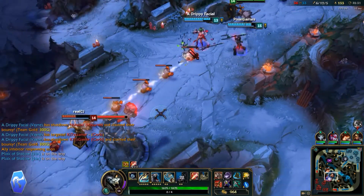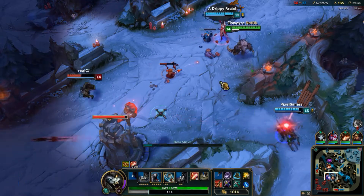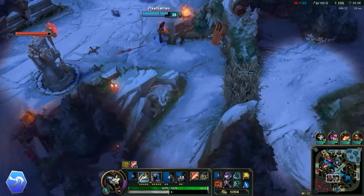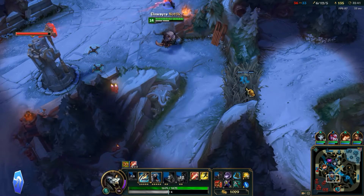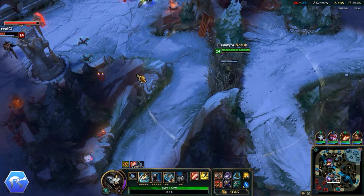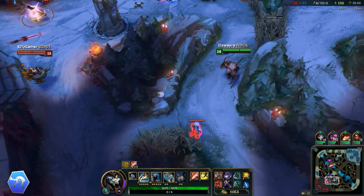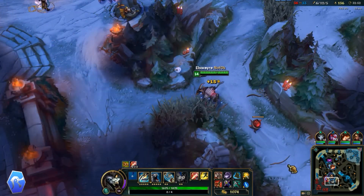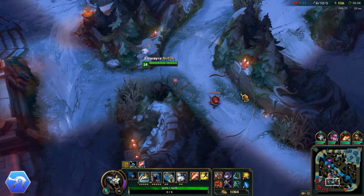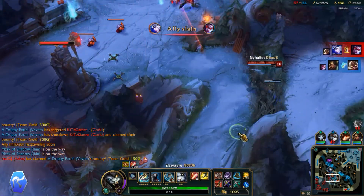A few more things worth noting about Rengar: once he reaches level 6, he'll be able to reach mid lane from anywhere in his jungle in 10 seconds or less. So always assume that he's going to be nearby and don't take any unnecessary risks. If you see him in top lane, you can afford to go a little ham in bot lane, and vice versa. But if you're mid lane, no matter where he is in the jungle, he's going to be able to reach you in 10 seconds or less — keep that in mind because it is a constant pressure on that lane.